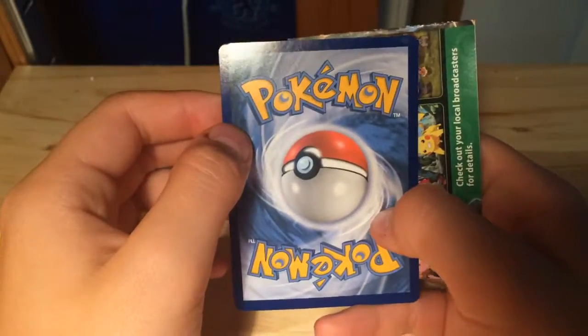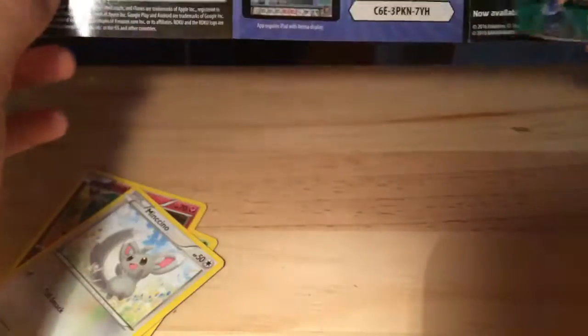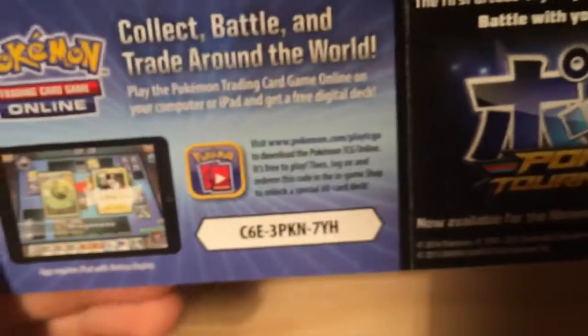There's the back design — just the basic Pokemon with a Pokeball. And then here is a checklist for the collection. On the back: watch Pokemon TV on the go, Pokemon trading card quick trading online. There's a code for whatever — trading card game online.